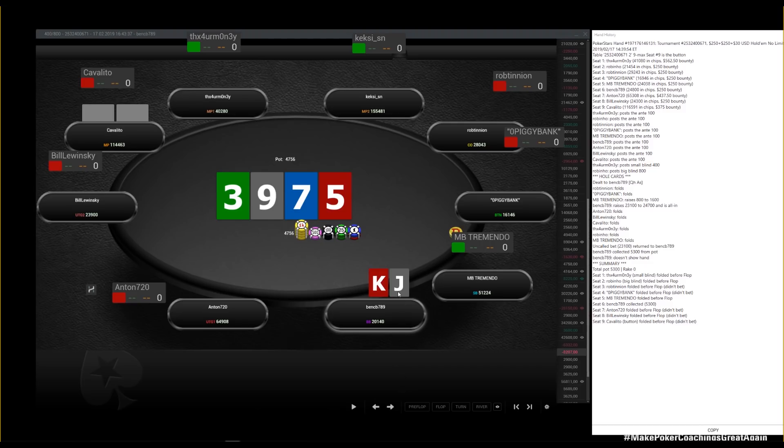Even with a balanced check-back range on the flop, this is a very high lead frequency on the turn when a six or lower comes. The five is inside — so you're probably leading your entire big blind range here, or close to it. It might even be a 90–100% lead range. Since his range is so ace-high and king-high heavy, you can start betting any pair. I think this is a very clear river bet; I don't make it too big — I can size up a little, maybe 5.5k.